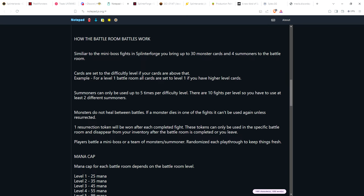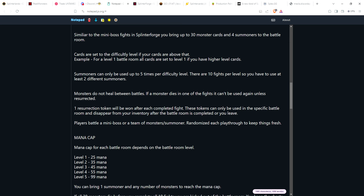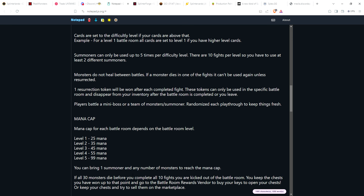You will have a mana cap based on the level of the battle room. Level one gives you a mana cap of 25, level two is 35, level three is 45, level four is 55, and if you make it to level five, it's 99 mana — bring whatever max level cards you want. You can bring one summoner and any number of monsters to reach the mana cap. You don't have to use all the mana, but you probably want to.